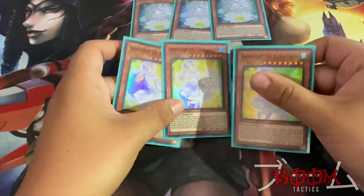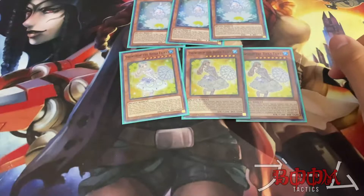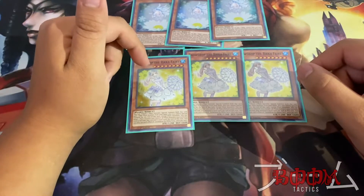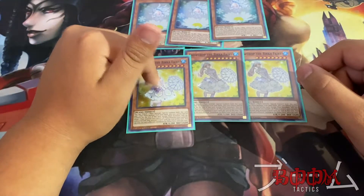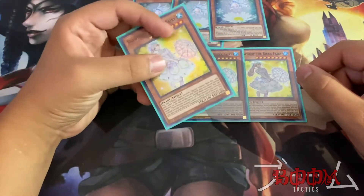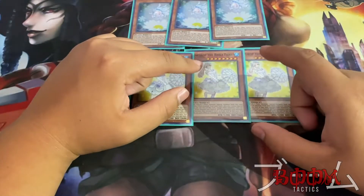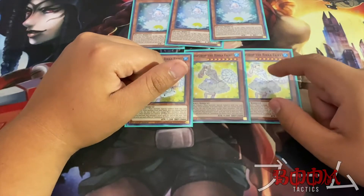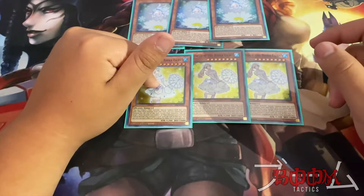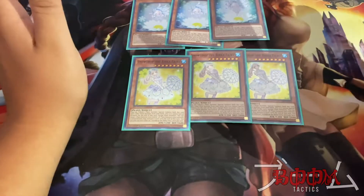The next best card is Snowdrop the Rika Fairy — a must-have at three. Basically what she does is you tribute one plant on your field, then target one other plant monster in your hand and special summon them both. To use her effect you have to have another plant in your hand. She's an amazing card — she pretty much lets you go super easily into your Teardrop, and she can target herself to make all monsters on the field the same level, so you can summon your Rika Queen super easily.